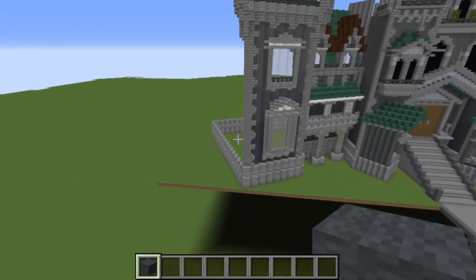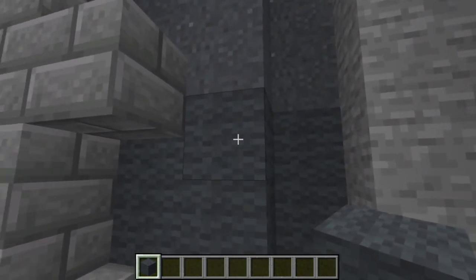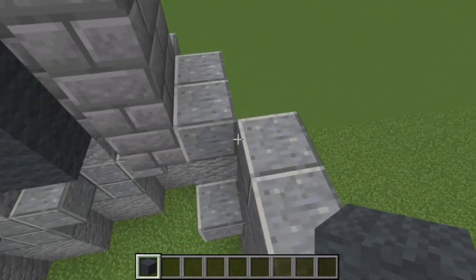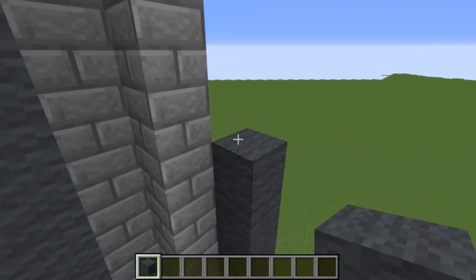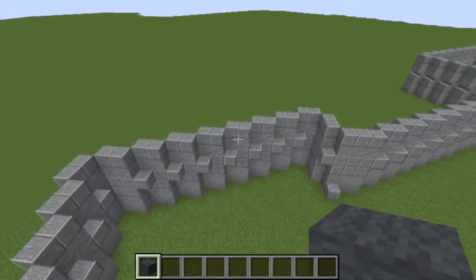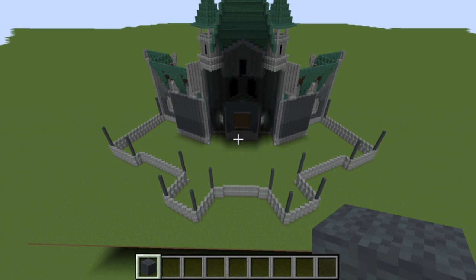The first thing we're going to do is get some of the walls coming around the side and back built up. To begin, grab some grey wool, and at every corner, build it up to the same height as the wall on the front. Start at this corner here, come one block in just behind all of the polished andesite, and build that up until it is the same height. Come back to each corner and build them all up to the same height, going all the way around. That should leave you with a bunch of pillars like this.